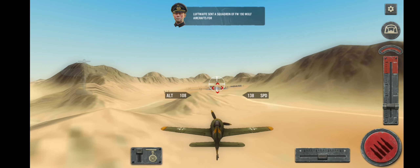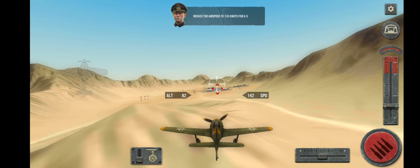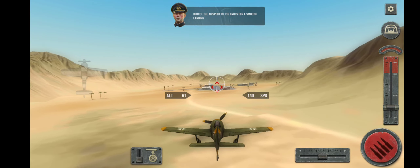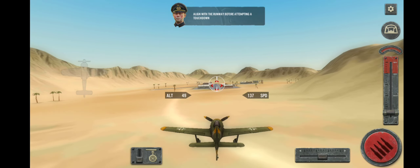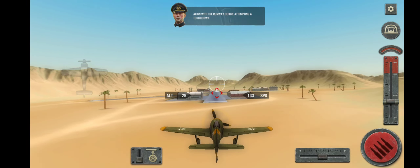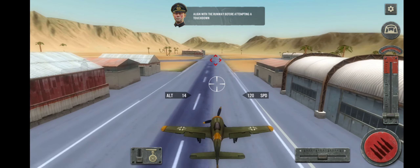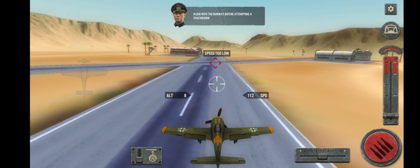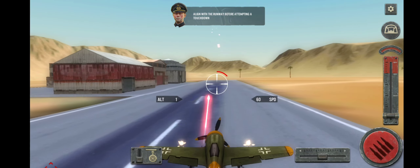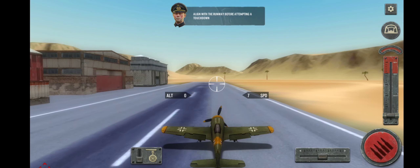Luftwaffe deployed a squadron of FW-190 aircraft for the North African campaign. Land at the Juttenberg airfield. Reduce the airspeed to 185 knots for a smooth landing. Align with the runway before attempting a touchdown. Great landing.